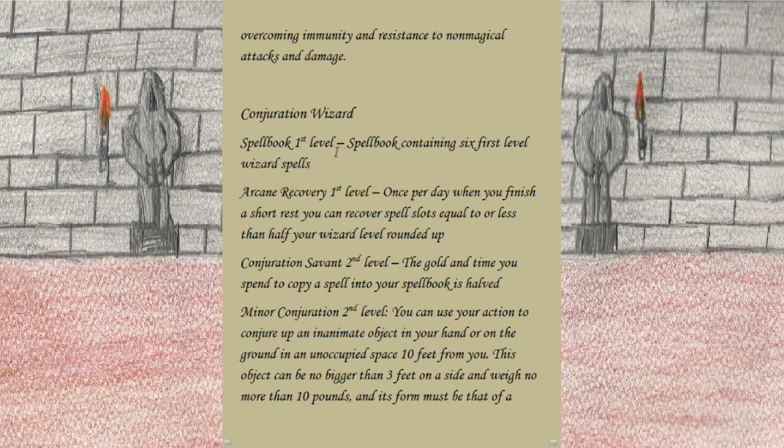For the Conjuration Wizard: at 1st level we get our spellbook containing six 1st-level wizard spells. Also at 1st level, Arcane Recovery: once per day when you finish a short rest you can recover spell slots equal to or less than half your wizard level rounded up. At 2nd level, Conjuration Savant: the gold and time spent to copy conjuration spells into your spellbook is halved.